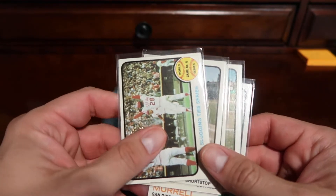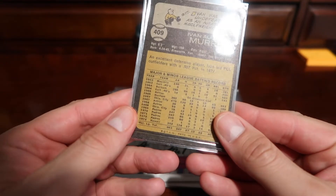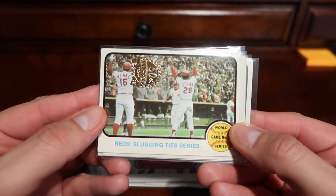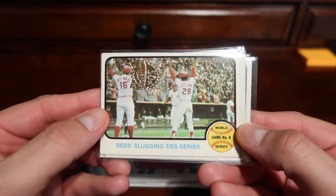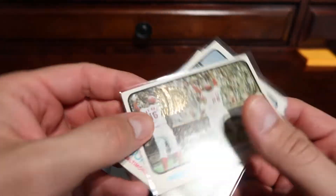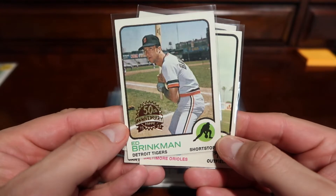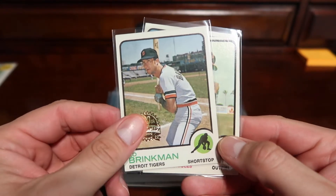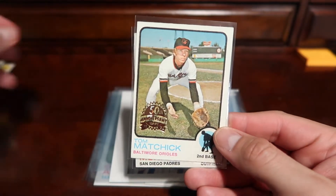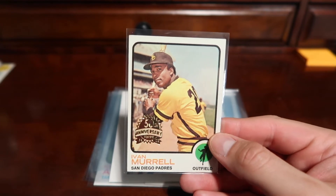Each box came with a box topper. Some of the cards included were from back in 1972. We have the Red Slugging Ties the Series — this is from World Series Game number 6, card number 208 — and they have a little stamp here: 50th Anniversary of Topps. Here we have Ed Brinkman for the Tigers, Don Buford for the Orioles, Tom Machick, and Ivan Murrell.